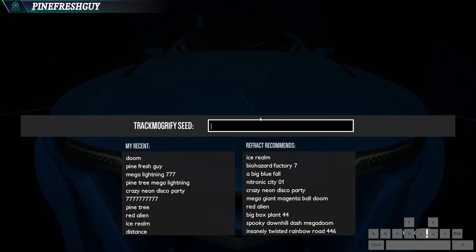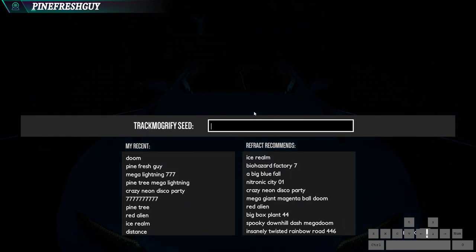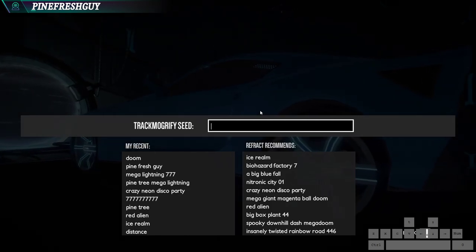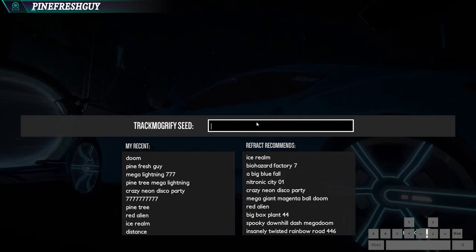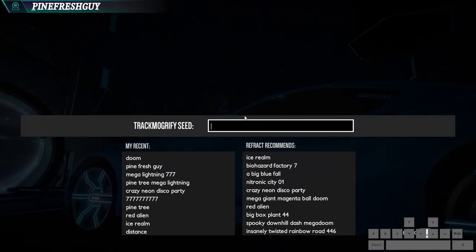Trackmogrify is an auto-generated track based on what you write in the box. Some of these are quite cool. You can write kind of whatever you want, like 'blue lightning' or something cool. Any random selection of words and it basically makes a track based on your words.